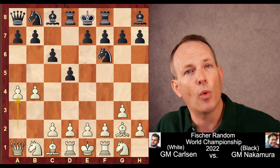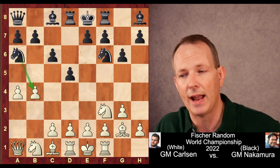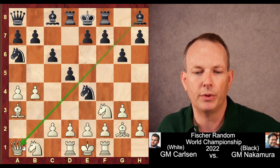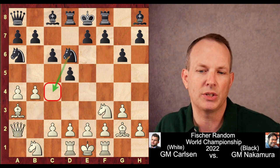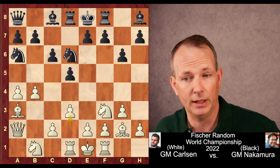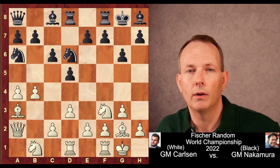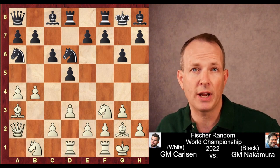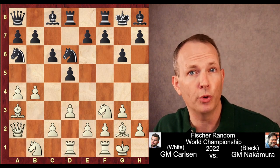Knight f6, a4 gaining space, g6, knight f3. Hikaru plays knight to a6, attacking the b4 pawn. Bishop to a3 defends it. Knight to e4 reveals the bishop against Carlsen's queen, but the queen moves out of the way. Naka plays the knight to d6 — it might be able to jump into c4 at some point. Carlsen stops that immediately with d3. Now both sides castle. There are specific rules for castling in Fisher Random; I don't even pretend to understand them, but both kings are now castled and it is Hikaru's move with the black pieces.